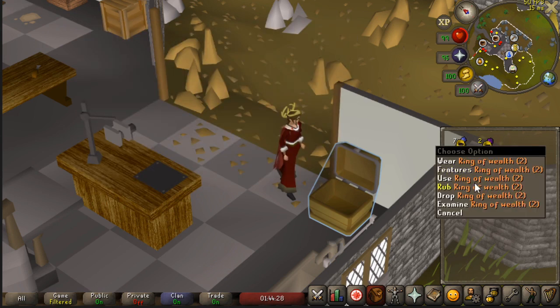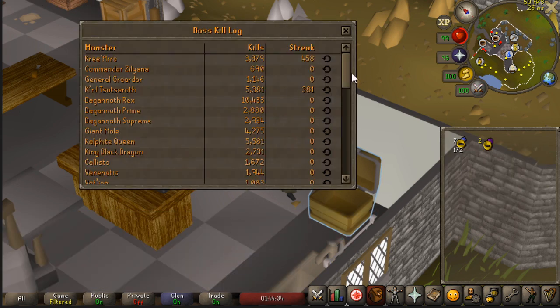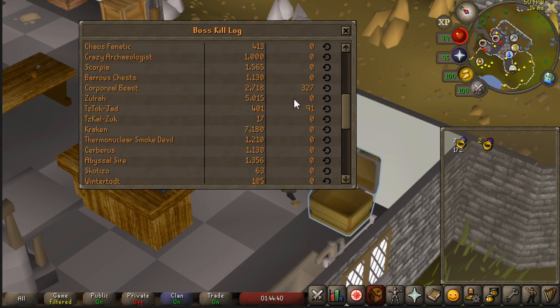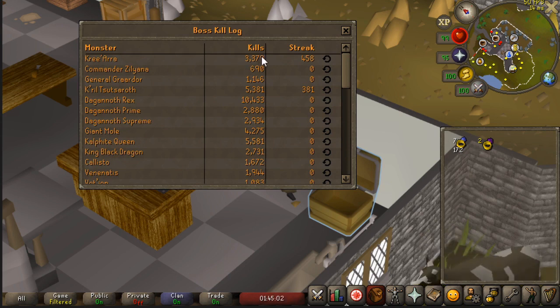Far more interesting are of course the boss kill counts. The streak you see is what I've killed since the last pet — and the last pet was from the Gauntlet. As you can see, a lot of Zulrah kills, almost all of them off task, and I'm overdue for another pet. I have killed quite a bit for Armadyl and have been overdue for Krill. I haven't done much bandos because I want to focus on the other two first. A lot of DKs — I did a lot of Rex only. I've also done a lot of Callisto/Corporeal Beast. Quite unlucky on the pet there, but that was fun so I don't mind too much.